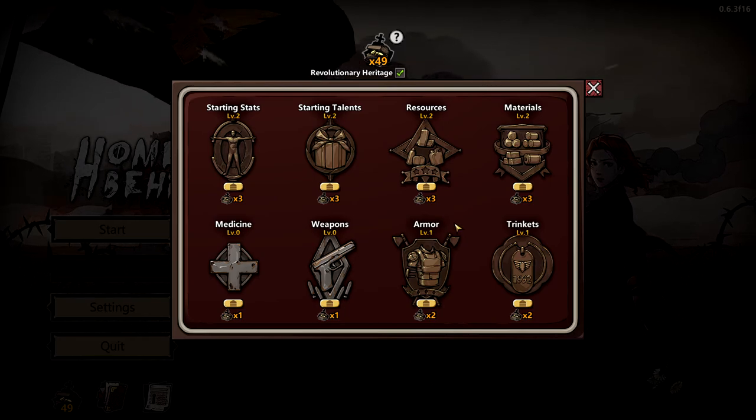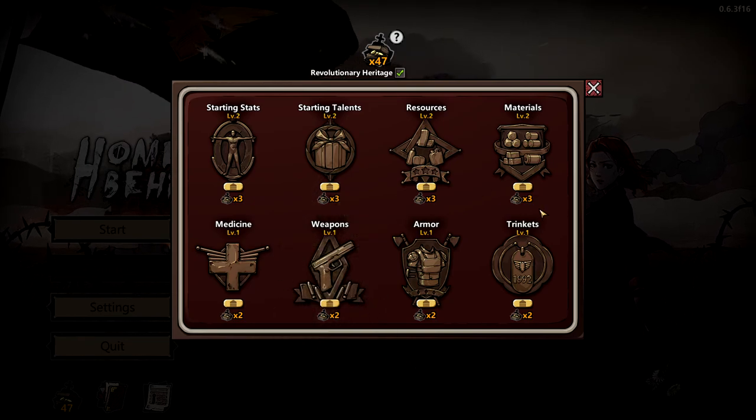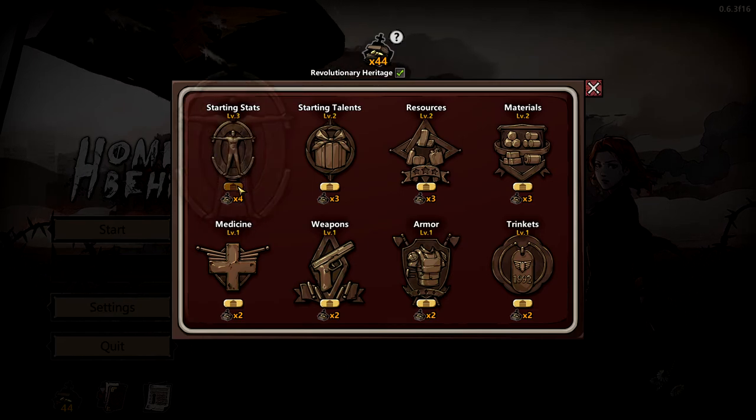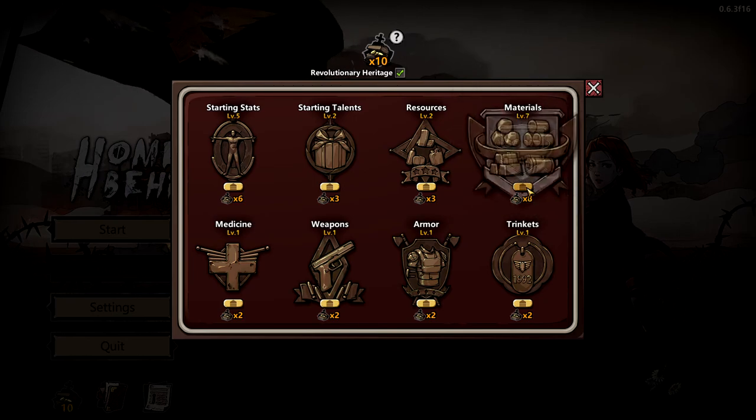Now if you're playing on the harder difficulties, or if you just want more of a challenge, you have to invest into the weapons, armor, trinkets and a lot of other stuff. But if you're just playing on normal difficulty with hardcore to finish the game once for the achievements, the most important things are: put one point into medicine and weapons because it's cheap, and then materials are the most important thing, and also stats.